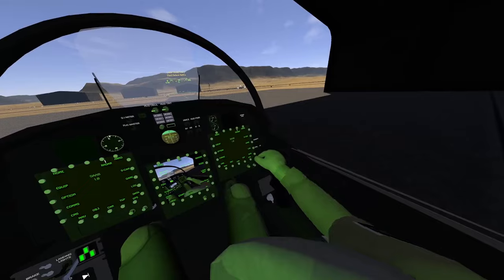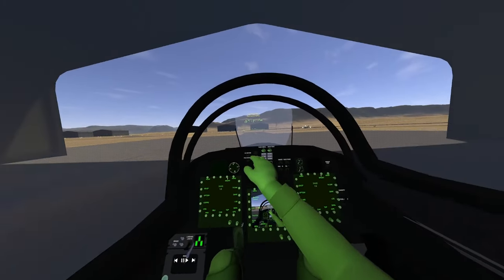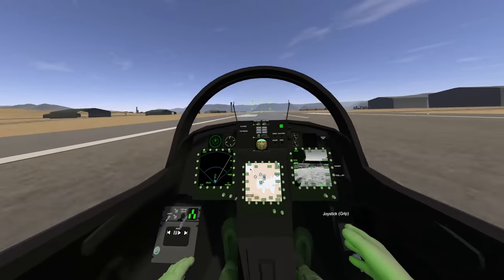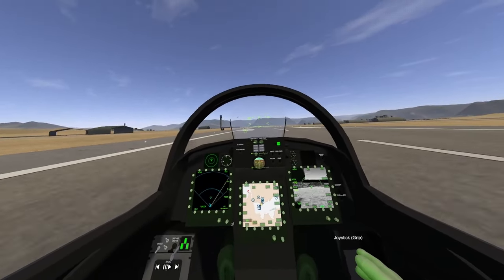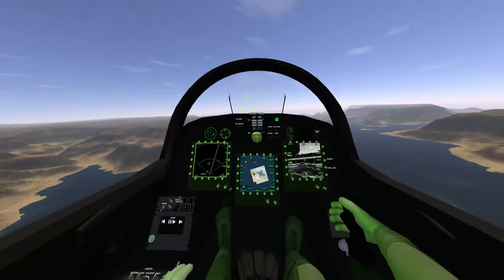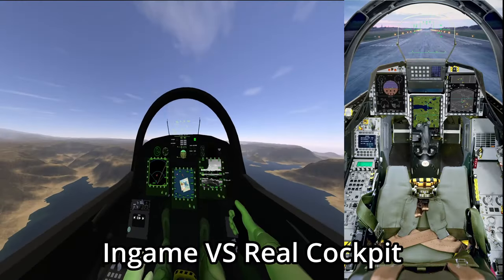The heads-up display is large and full of helpful information, and you've got a whopping three MFDs to play with. Though the interior is extremely, super, awfully black — it is easy to lose sight of your joystick or throttle sometimes, but turning on the cockpit light is helpful for this. The Gripen even has a custom background for its nav screen, though that was bugging out when this footage was taken. It's also got some custom UI elements on the MFDs themselves to give a slightly less futuristic feel compared to the newer jets in VTOL VR.